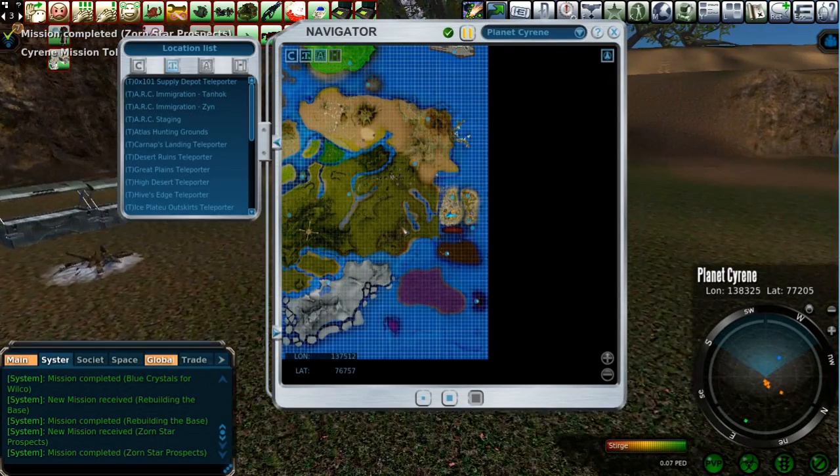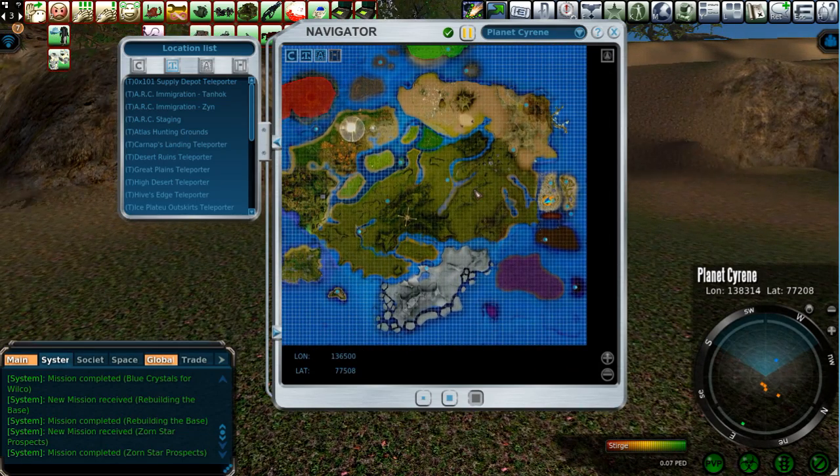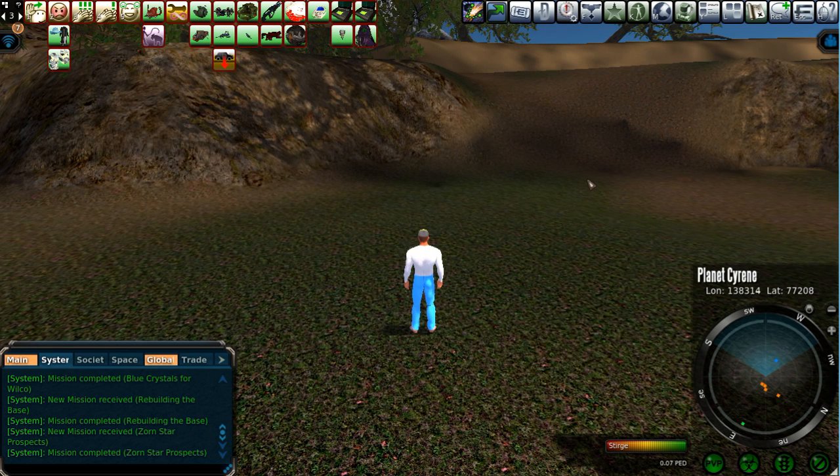Mining for Zorn Star is available pretty much everywhere you go that has regular resources. I've been using a little mining log to get all the locations of all the resources, and I find Zorn Star pretty much everywhere I go — as much as I find Listerium. There's quite a bit of that on the planet.